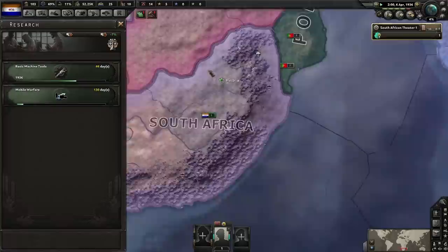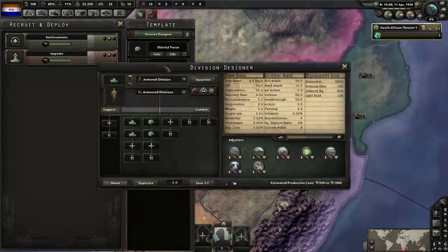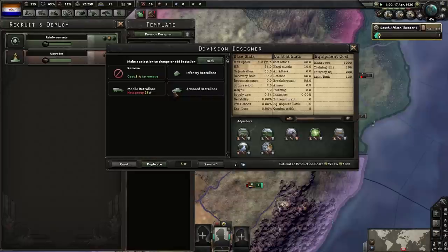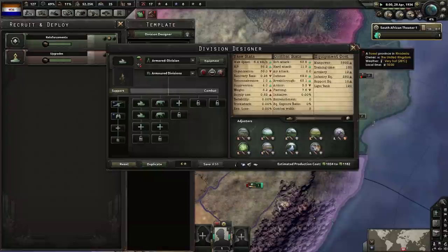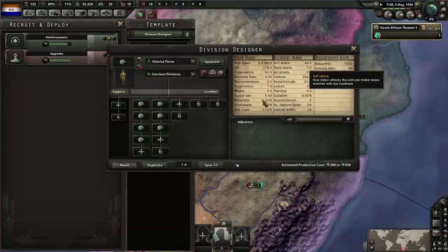Let's start with this tank template. What sucks about it is it's a tank division that can't go fast. The only way to make it go fast is to add motorized or cavalry. It's going to cost 30 XP to add cavalry, and I'd like to add artillery and reconnaissance too — but that's 50 XP. I can't believe how expensive it is. So we're going to have to make this division bigger to get more XP. The larger the division, the more XP you get from it.